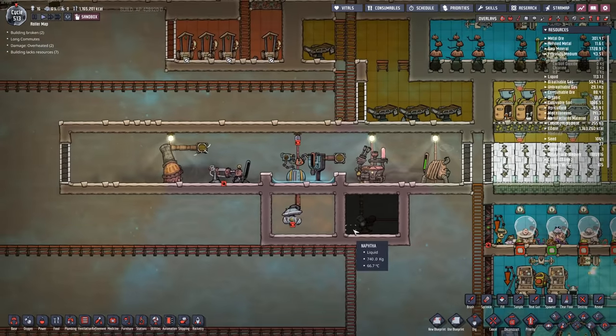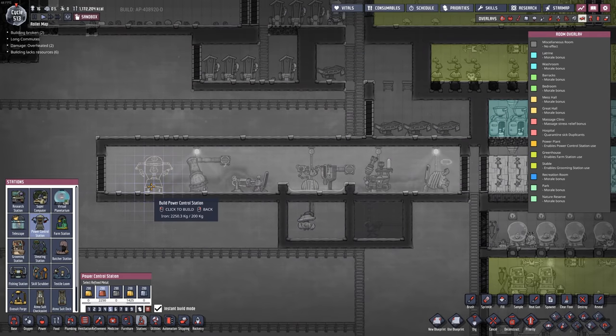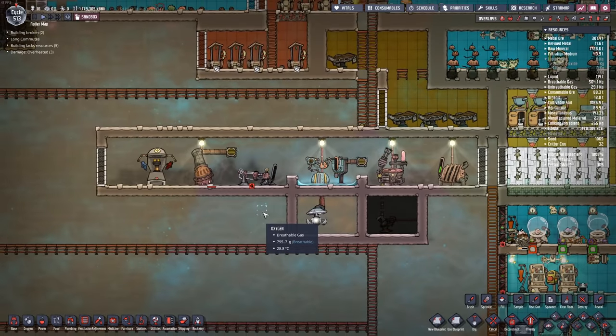At this point you might find yourself with many generators sprawling throughout your base, and one thing that can get kind of annoying is the fact that our power plants are relatively small. Well, not anymore — the Popa Power Plant mod increases the maximum size of your power plant from 96 to 240 tiles, made by Pope Snowball.